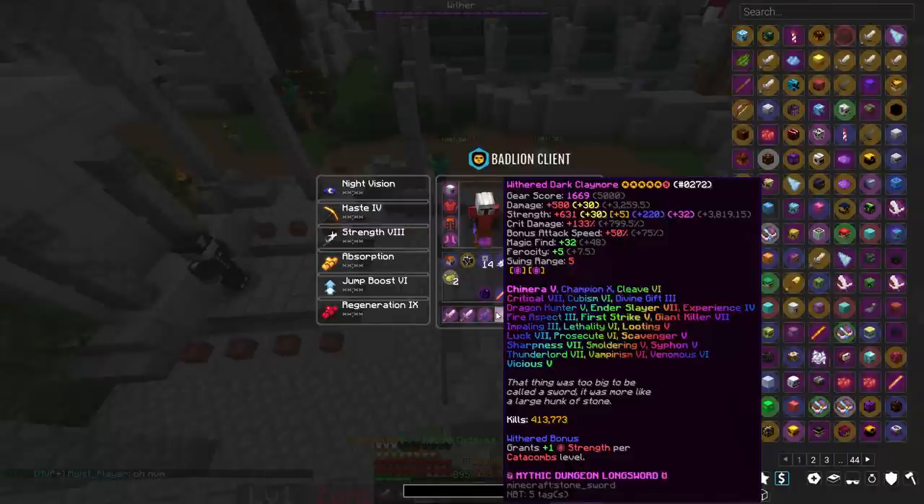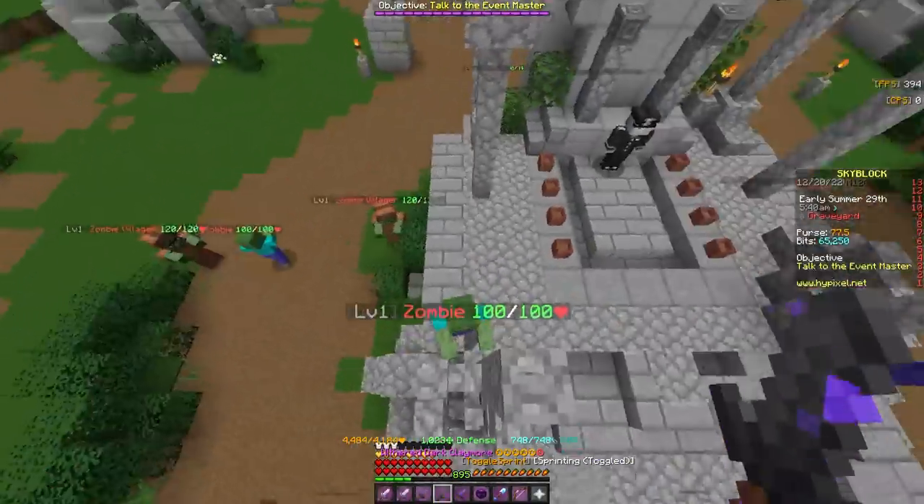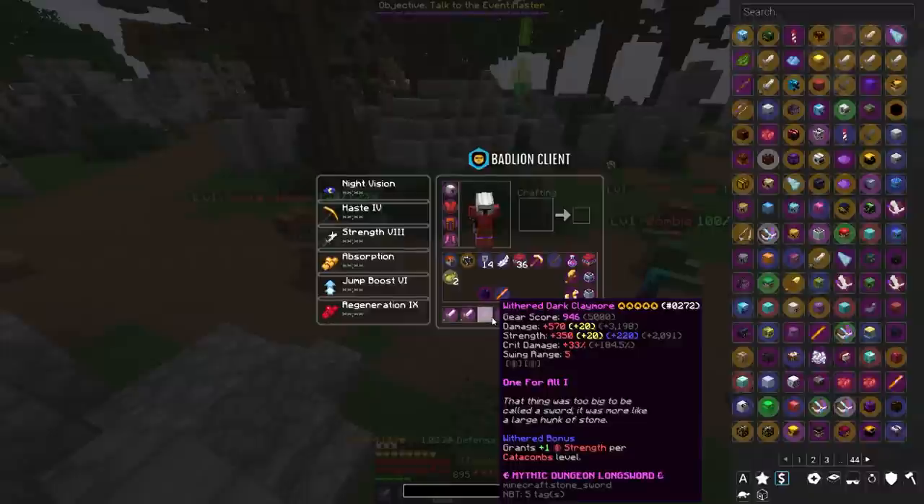It has gemstones, fuming hot potato books, and art of war. I don't know why it deals almost the same damage as the one for all one.